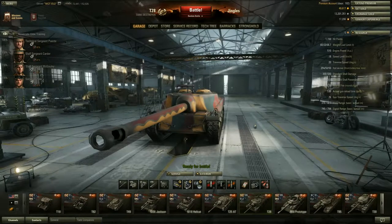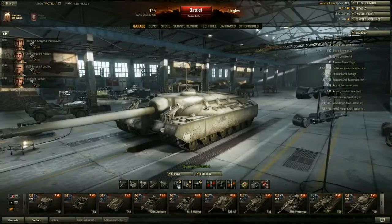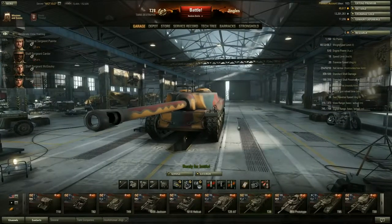Historically, this thing was a prototype — it never saw service. It was designed as a super heavy tank for breaching the defenses of the Siegfried Line during the assault on the Western Front in World War II. It never made it to Europe. The T-95 which you get at tier 9, the infamous Doom Turtle, is basically the same machine — the T-95 is just a T-28 with an extra set of tracks and a new name.